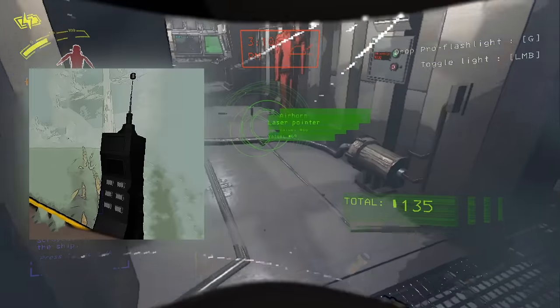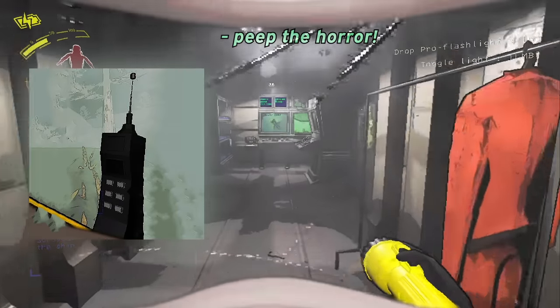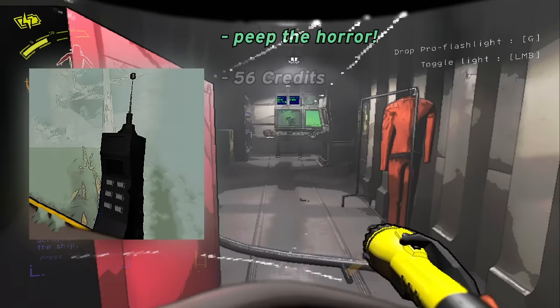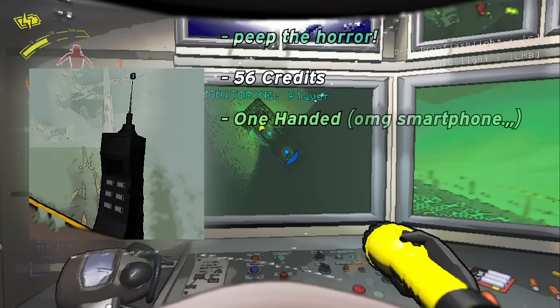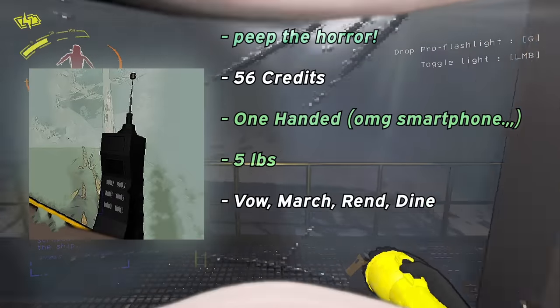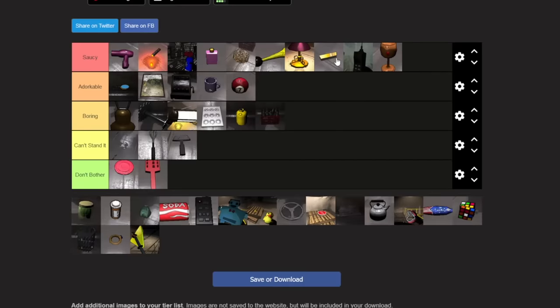The phone is cool if you're a fan of peeping the horror. This phone lets you experience the horror more than almost any other item in the game — women screaming ASMR plays through the phone speaker. Other than this cool feature, it's worth 56 credits, is one-handed, and only weighs 5 pounds, which is super nice. You can find this on Vow and March a lot, as well as the three hard moons. I'd rank the phone in an S tier — it's pretty solid all around.